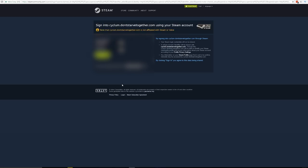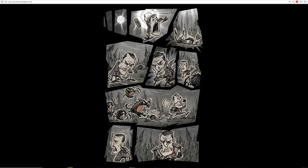Step one. First off, you'll have to go to the following URL: http://cyclum.dontstarvetogether.com. I would personally recommend that you use a well-supported browser such as Chrome to do this. Once this page loads, you should see part of the first panel in full resolution, and the other half of that panel blurred out. There will be an option to sign in through Steam. You should do so using your Steam account that has Don't Starve Together on it, because this is how you're going to link the Tragic Torch gift to your Steam account. Once you have successfully logged in, you should see the entire first page of the Cyclum Puzzle comic.